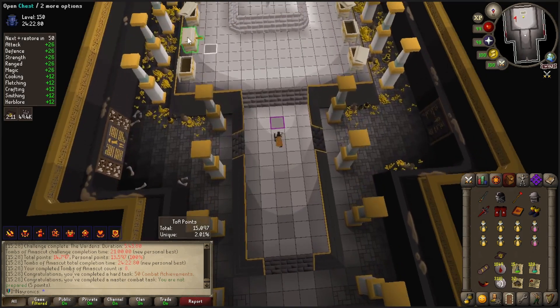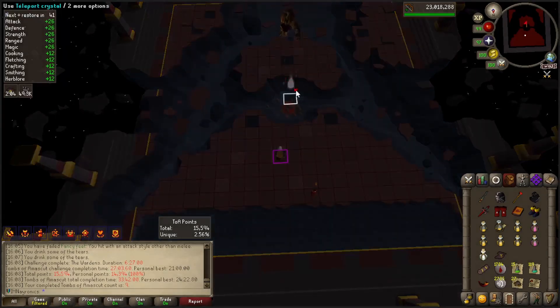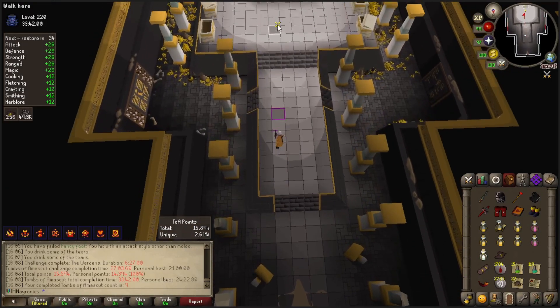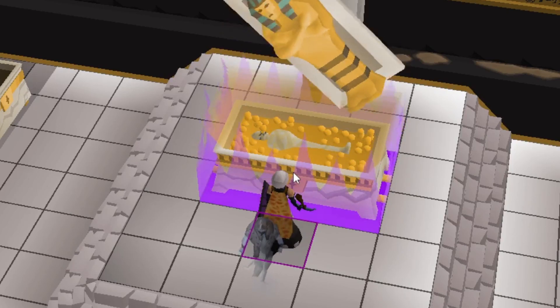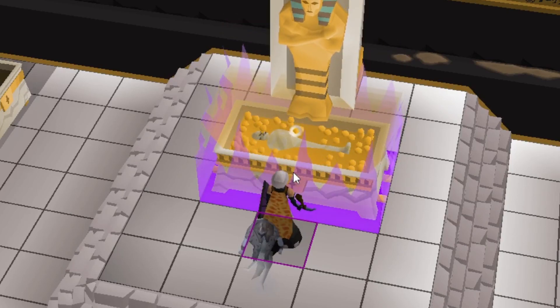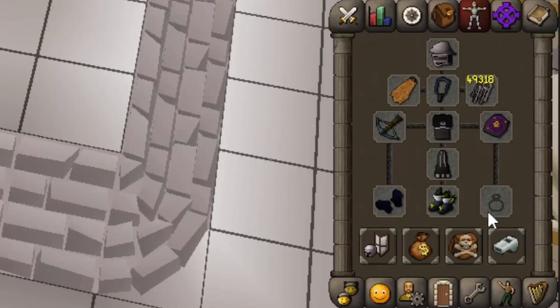Come on dart tips... Whyyyyyy? Alright, 9th Tombs of Amascut clear, and we've managed to successfully push our way up to 220. And it looks like we have another purple in store. We got the Lightbearer again - I will happily take that. I can finally fill in our ring slot with something useful. Still no darts though.